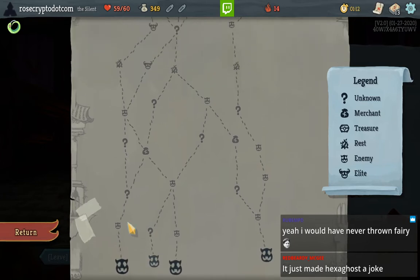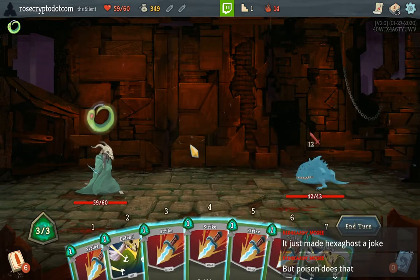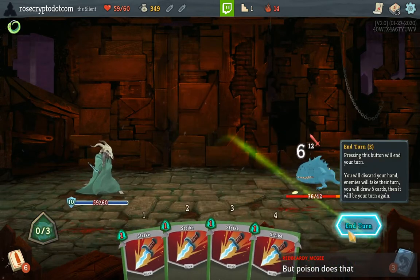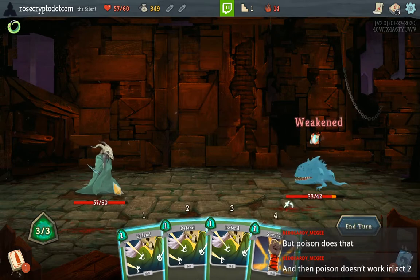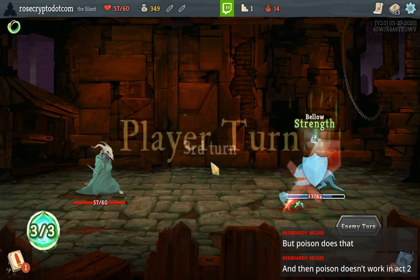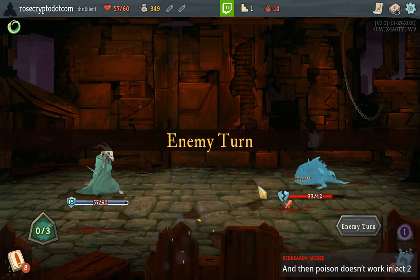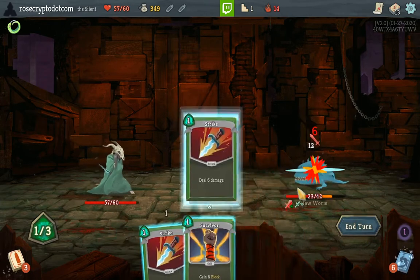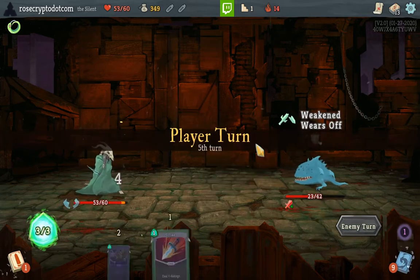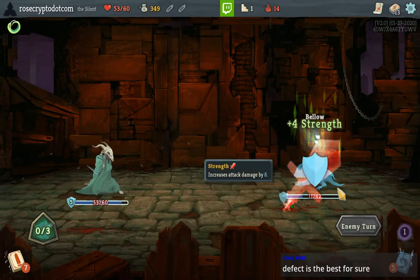I think my situation with Hexaghost kind of made me a little too confident. Let's take this path — it has the most card options. And then poison doesn't work in Act 2 either. I think I just don't like Silent honestly. No reason to attack — he's got six block. This first hallway fight is absolute garbage RNG for our card draws. It's gotta be Ironclad for me.